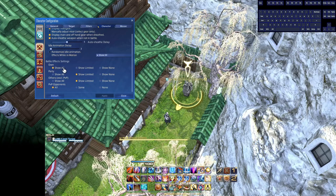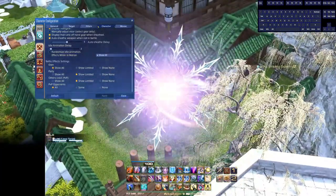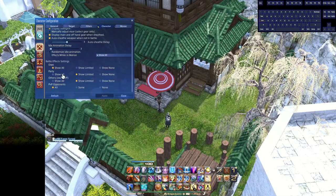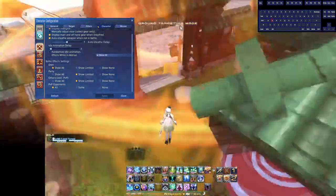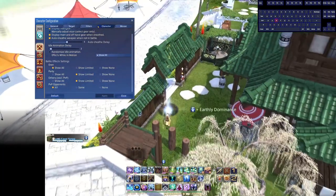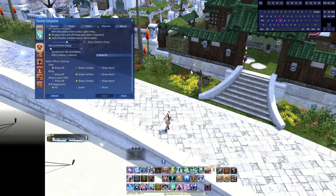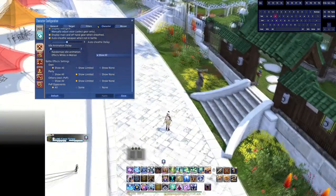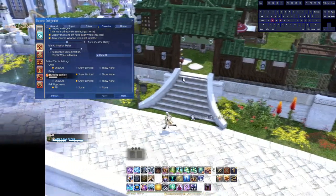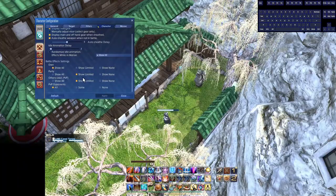Battle effects are obviously important. I prefer 'Show All' for my own effects and 'Limited' for allies. 'Show All' means you see every ally ability animation — like a Paladin's AoE damage ability — which you really don't need. 'Show None' goes too far the other way: you'd miss important support abilities like an Astrologian's Earthly Star. 'Limited' shows important support abilities you might need to stand in or pull the boss into, like a co-tank's Salted Earth or a Ninja's Doton.